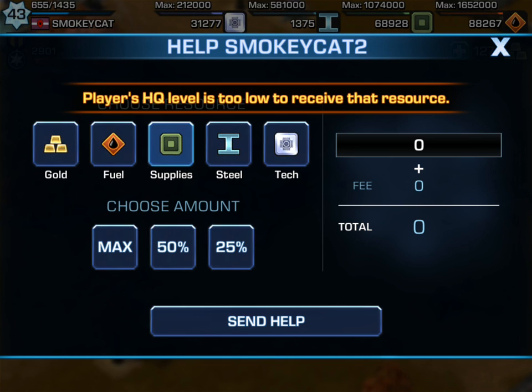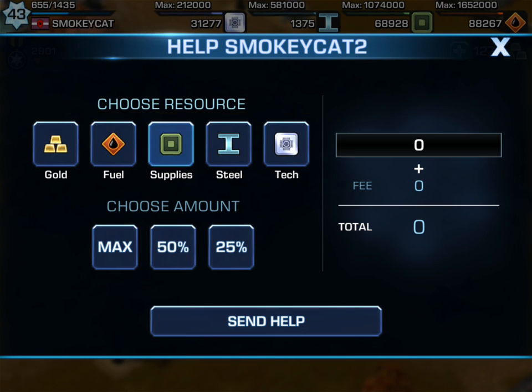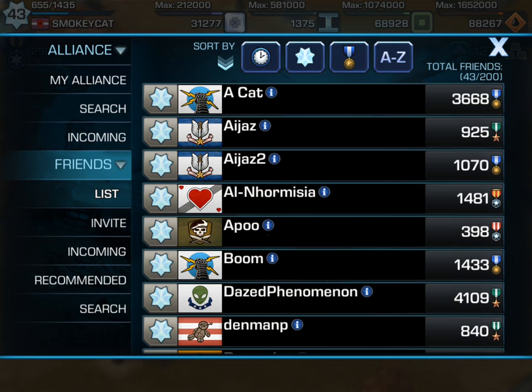It's too high, or he's too low, to receive any resources yet. But once he gets up to like an HQ level 5, he'll be able to receive fuel, supplies, and steel. So I'm just going to close out of there.